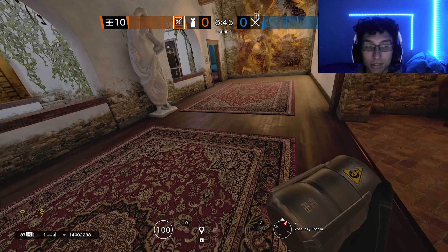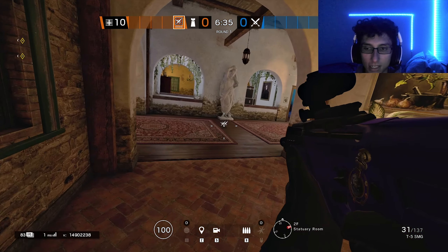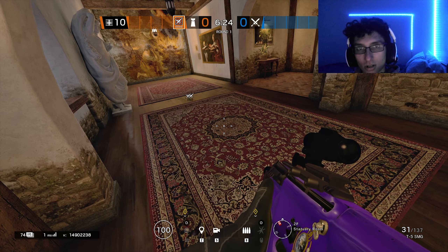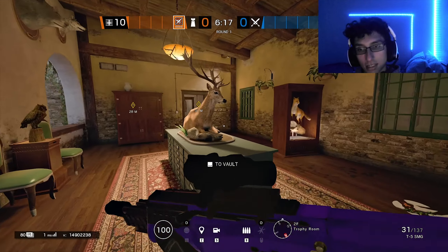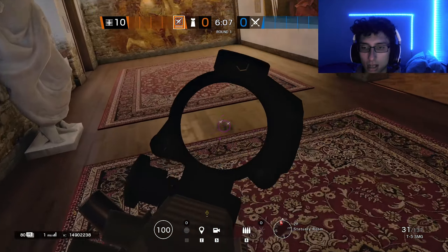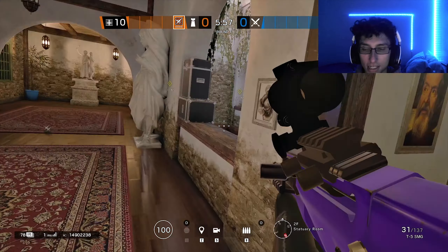If you get the diffuser down, it might be smart not to camp it but to fill the area around the diffuser with Lesion mines. I never recommend holding diffuser early in the round — the rest of the team will come for you. But you can stack the diffuser with goo mines and play off the audio cues. If you hear the noise, you know someone's going for the diffuser and you can go stop them.